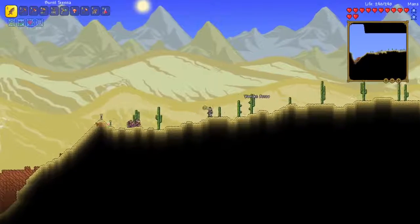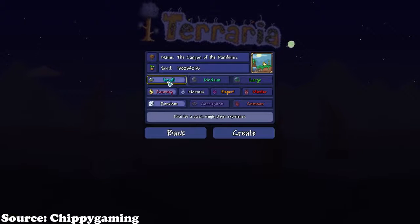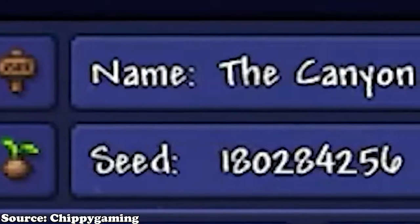I'm just going to use this footage for background footage, because when creating a new world, you'll be given a brand new shiny UI, which kind of looks pretty neat. Now there are seeds, because you really want to drive that Terraria is not copying Minecraft really deep, don't you, Relogic?